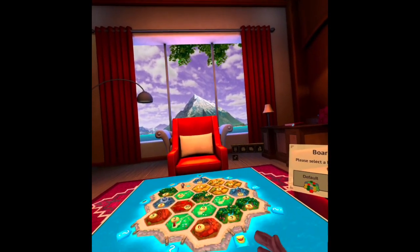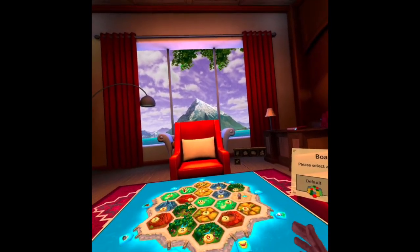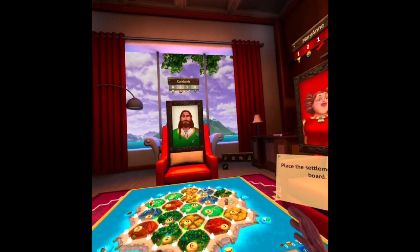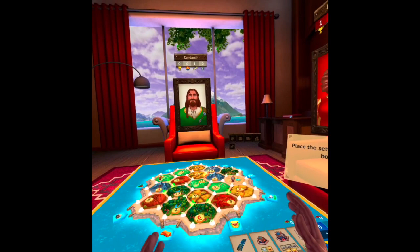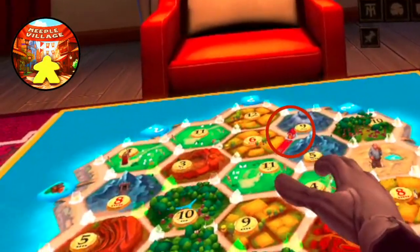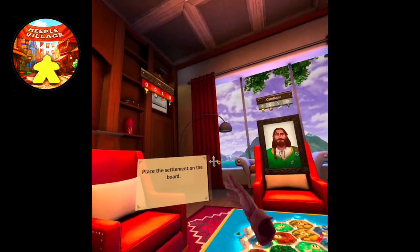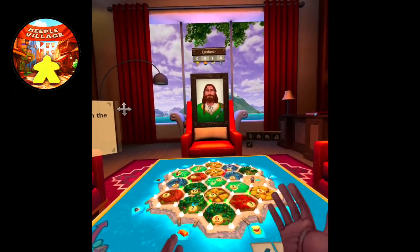Anyway, this layout was terrible — look at all those tiles together. Let's do one more. Okay, this one is more spread out. It looks like the other players already went — I'm not first player. I think I'm second player because the red player has already placed their settlement on the board. I'm going to move over here where there's no player so I can have a clear line of sight to my other two opponents.